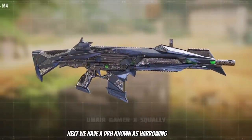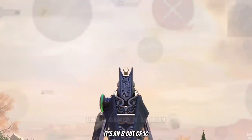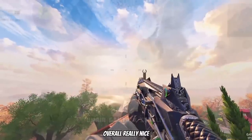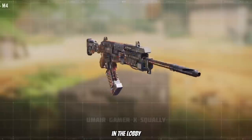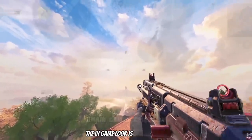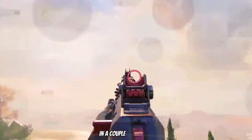Next we have the DRH known as Harrowing Knight — my second favorite gun in the battle pass, an 8 out of 10. It has really nice custom geometry and custom sights, overall really nice. Then we have the Man of War Dial Tone, which looks really nice in the lobby but is very basic in game. Do note the in-game look is not complete — it's an okay skin but it's one of those you'll forget about in a couple of months.